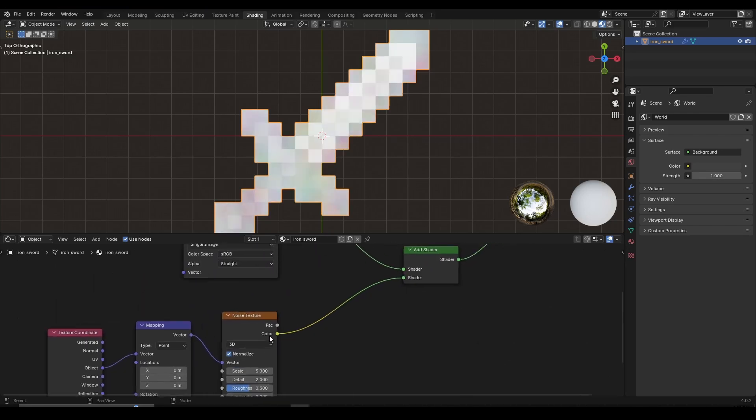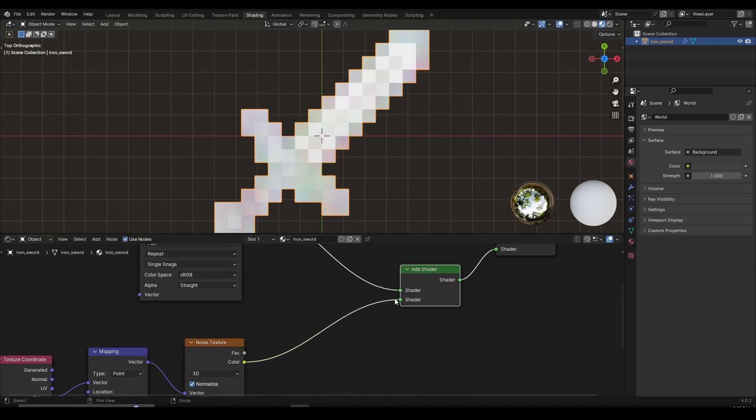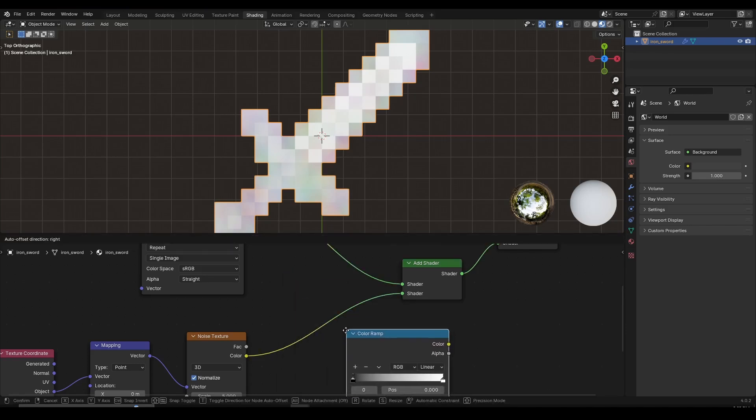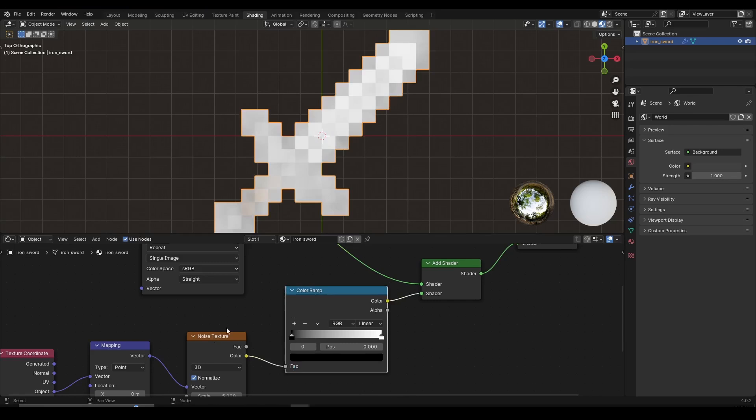Between the noise texture and the Add Shader we're going to add a Color Ramp node. Press Shift+A and search for 'Color Ramp' to filter it out. Left-click to create the node, then hover it over the line between the noise texture and the Add Shader — you'll see the line become bright. Left-click to release it and it's going to jump between the two nodes, already connected nicely.